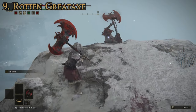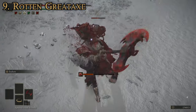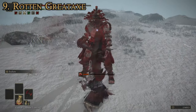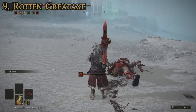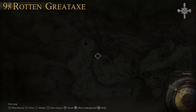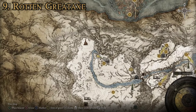The main thing to keep in mind is to make sure that he does not fall off the cliff, because if he does, you're much more likely to not be able to get the weapon. You just kill him, and he will drop it the first time you kill him — he does not drop it a second time. That is how you get it. We're right here in the Consecrated Snowfields, and that is how you get number 9, the Rotten Great Axe.